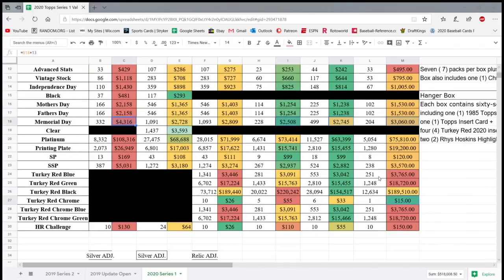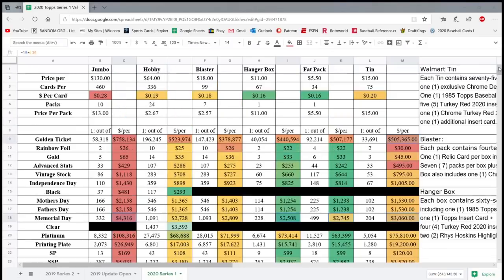It's not very good at pulling a turkey red green, but the best thing is you get a guaranteed turkey red chrome per tin — that's excellent. You also get the exclusive Decades Best chrome insert, one per tin, so you have to take that into account. If you're looking to get Home Run Challenge cards, probably don't buy a tin because it's going to cost you about $150 in tins to pull a Home Run Challenge card. Now that I have the tins I can have a more detailed and accurate number for the production of all the different retail formats. Thanks for watching guys — hook me up with a like and a subscribe, ring the bell so you know when I come out with new content, and I'll catch you guys later.